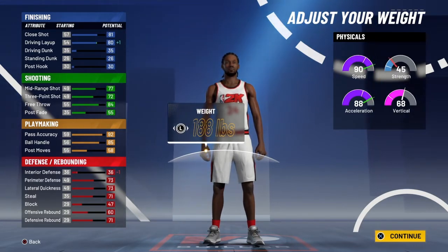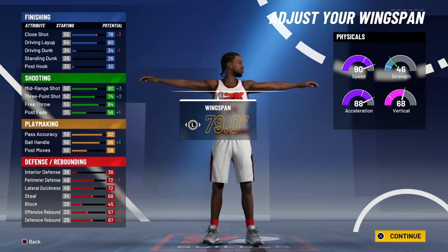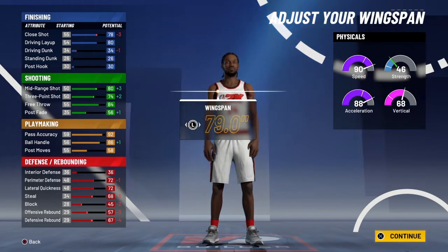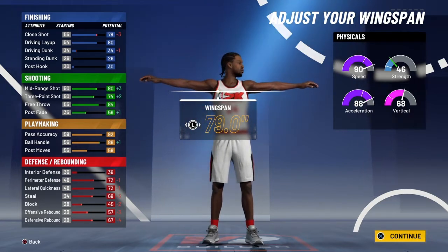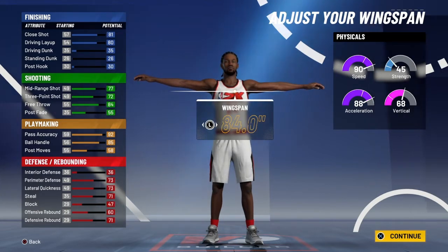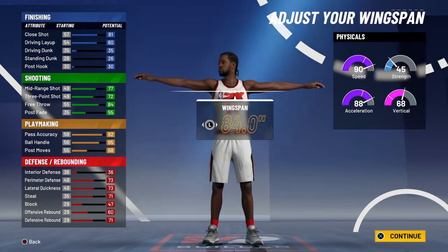We're going to pick 6'7 — 6'7 is the wave. You're going to want to be 188 pounds. 188 pounds is just right, nothing changes, everything's valid. A lot of guards minimize their wingspans, but for this build you don't have to minimize your wingspan — it helps out your three-pointer and your ball handle goes up plus one. We're going to be default wingspan. Also, every overall you're going to receive plus one to all your attributes — so when you hit 96, your ball handle will be 86.